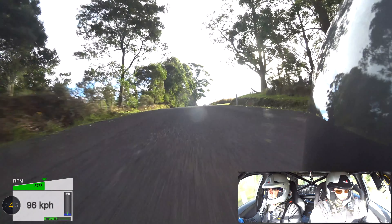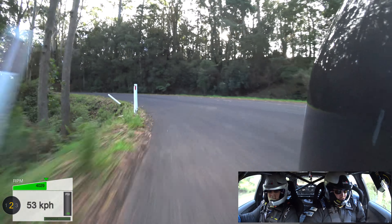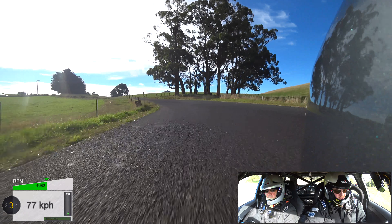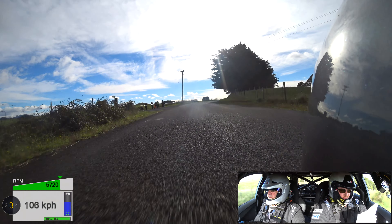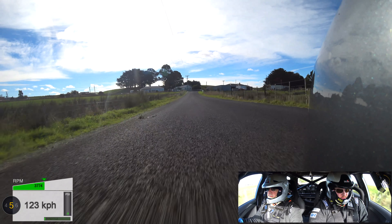Crew on course. 5 left. 50, and a 7 left entry. Car up here. And a 4 right middle. 3 left late. 2 right late. 10, then a 5 left opens. And a 7 right. Fast brow. 7 right, fast brow. 500 over brow. Head end. A junction, 2 left cambered on exit. A junction, 2 left, cambered on exit. 2 left.